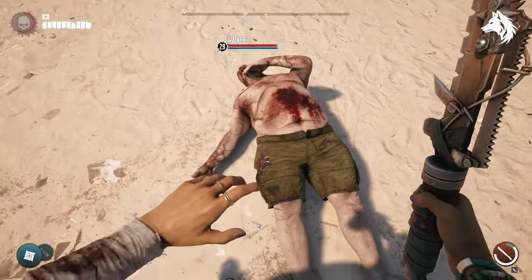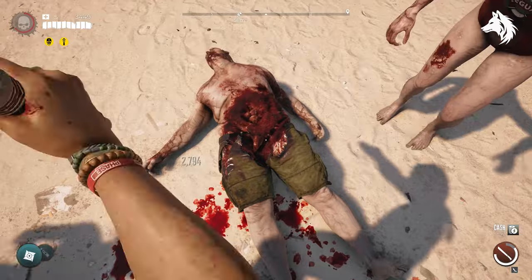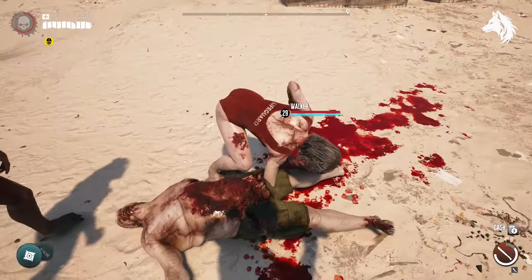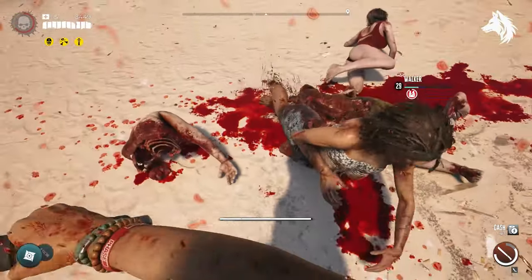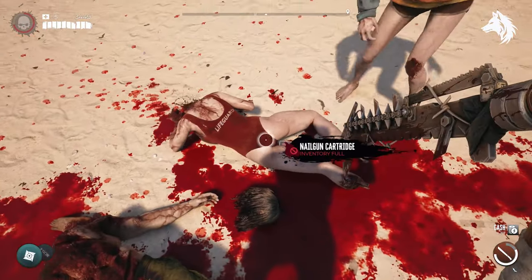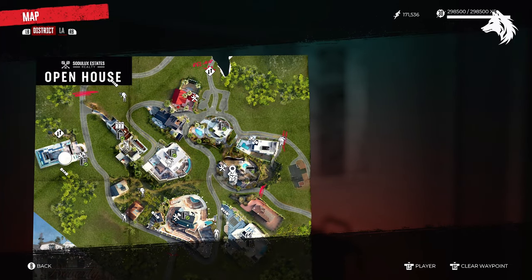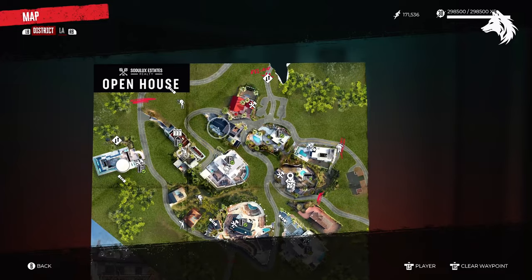The coolest thing in Dead Island 2 is the zombie dismemberment. It's extremely detailed and every slice of your sword can be seen in the zombie's flesh. Guts spill out and blood everywhere — it's one of the better things I've seen in any zombie game. While I prefer one large map, the smaller maps are big enough that you can explore, do side quests, and discover secrets like the lockboxes hidden throughout.